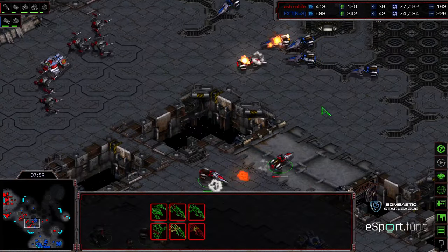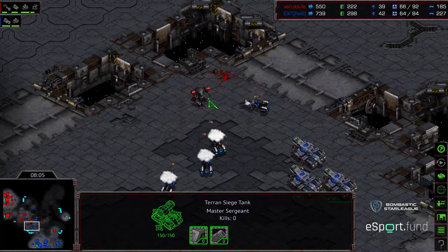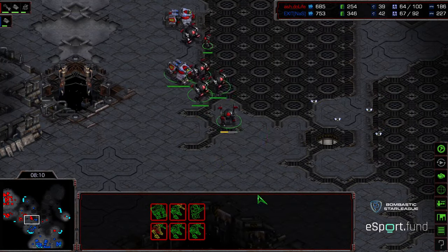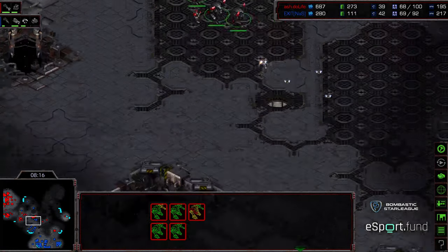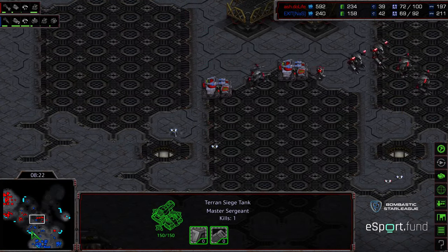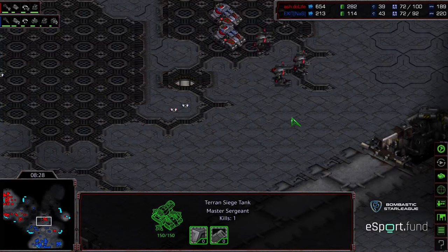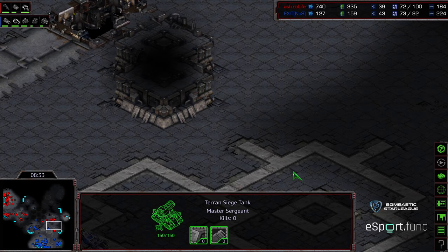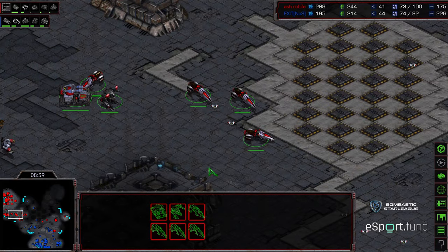Do Life is filtering some units and engaging. Vultures engaging from the north on those goliaths - siege tanks now engaging as they come across the low end on the bridge. The vultures and goliaths very quickly cleared out. Even supply, but I feel like the win went to Exit because of superior goliath numbers initially. These goliaths are trying to walk through and clear mines. Exit was able to basically prevent Do Life from doing a full end-around.